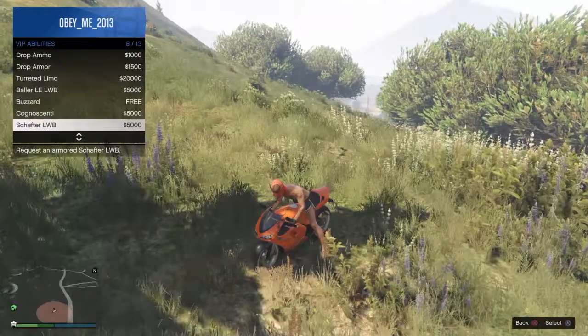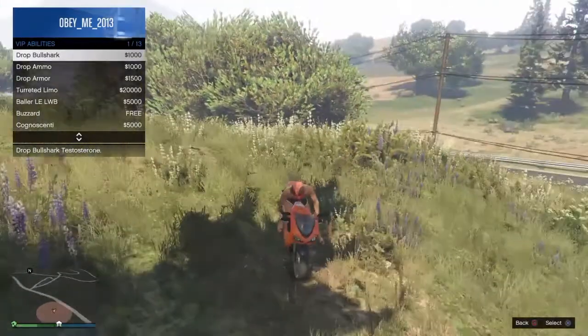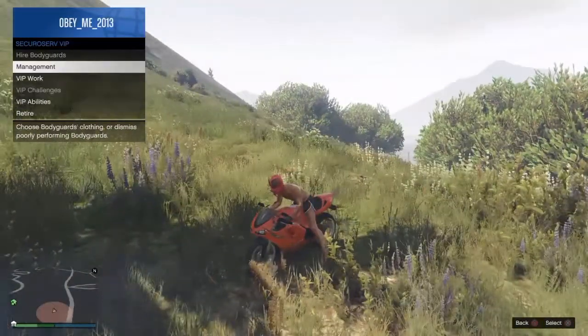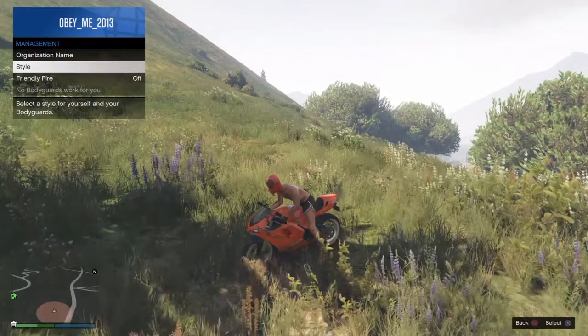Let me check VIP Abilities. I get a free Buzzard — I didn't even know about this. There's Drop Bull Shark, Drop Ammo, Limo, and then under management there's Friendly Fire, style, FP style... I'm not really sure what all of these do.